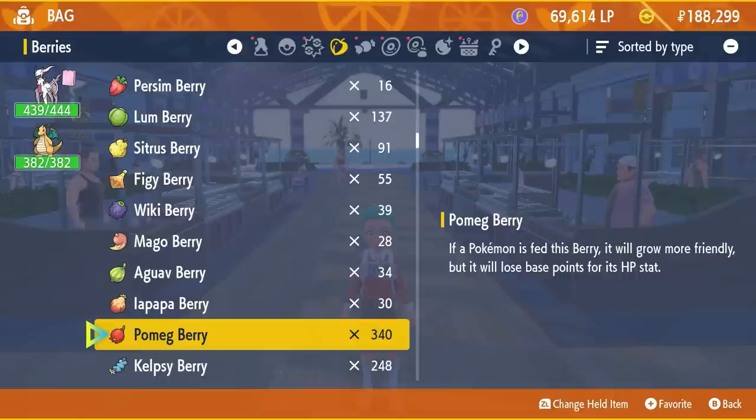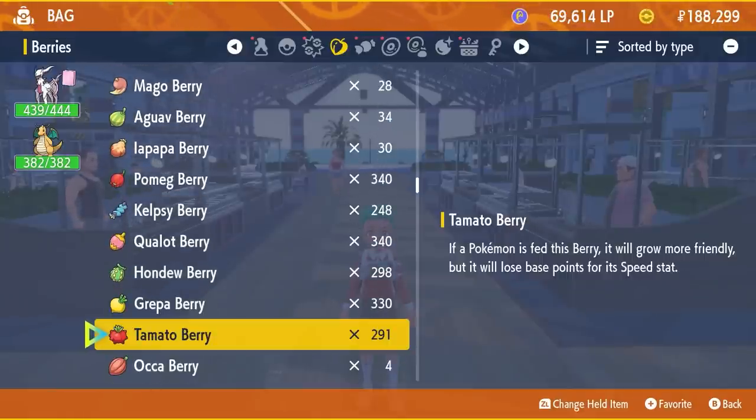These are the Pomeg Berry, the Kelpsy Berry, the Qualot Berry, the Hondew Berry, the Grepa Berry, and the Tamato Berry. These berries respectively reduce an EV in a specific stat by 10 EVs every time you use one on a Pokémon.